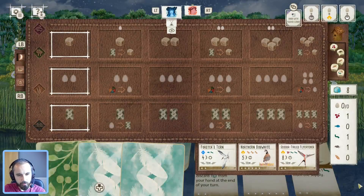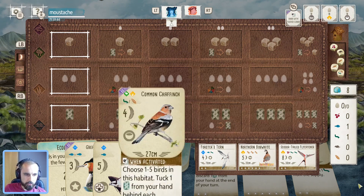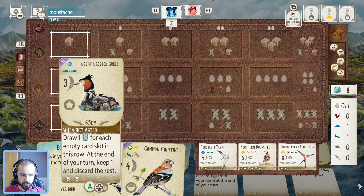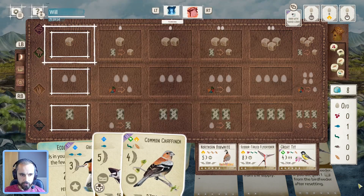And yeah, Chaffinch - it can go in the forest in a pinch if we're desperately in need of something. Let's lock that in. I don't know, maybe my opponent is going to go for that Flycatcher, in which case I wouldn't mind a few free worms coming my way. We'll have to see what they're going to do. I think Osprey here for the opening - get myself some fish and then get this Grebe down. It's a good wetlands: we're going to be drawing two and then draw three, keep one. Looking at five cards, keeping three. Not a bad little start.